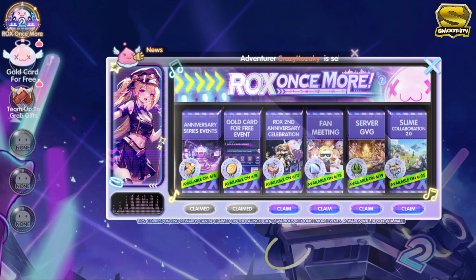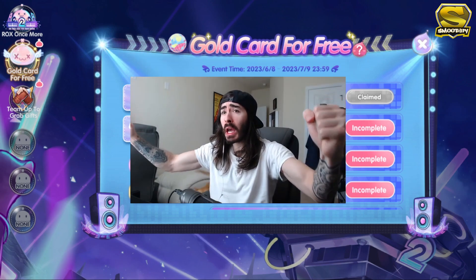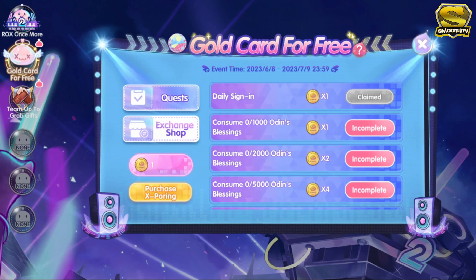For the last part of the update which is the amazing events, the first one is the rocks once more wherein you can get different materials for scheduled events this June. The second one is probably the most awaited event by most players which is the gold card for free event. Basically, you will just complete all the quests and missions in this event to get X pouring coins, which will be used to redeem the gold card chest and upgrading materials in the exchange shop.